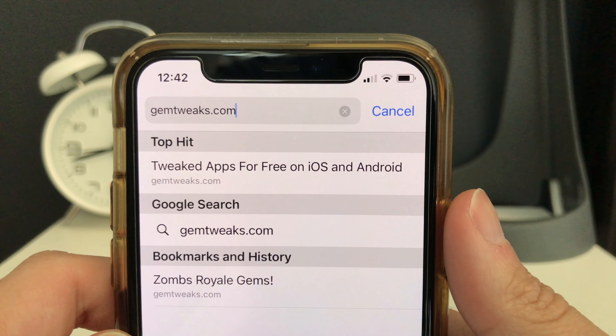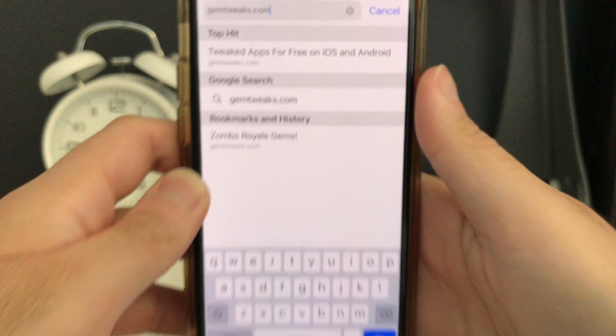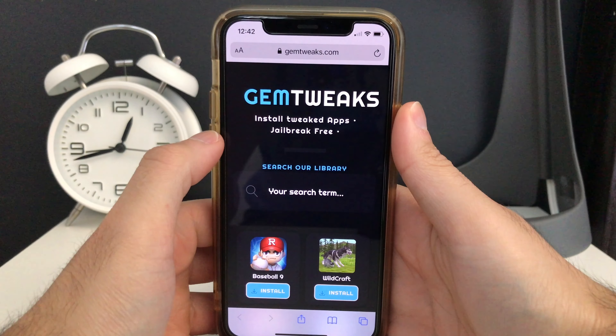Feel free to pause this video right here, grab a pen and paper, and write this down so you don't forget. Once you're on gemtweaks.com, you're going to scroll down until you find the Zombs Royale tweak.